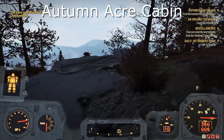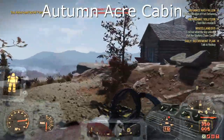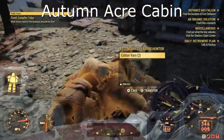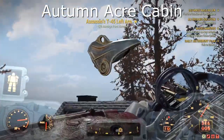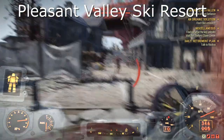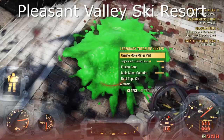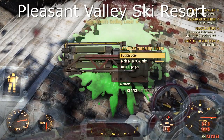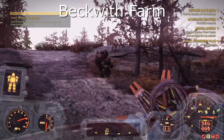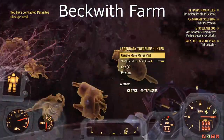Next we have the Autumn Acre Cabin — another small structure, fairly straightforward. Just keep server hopping until you manage to find him. Pleasant Valley Ski Resort — same as Sunny Top, very straightforward. You should hear him if you walk past the buildings — they might be inside, so just keep an ear out. Onto Beckwith Farm — very straightforward. I found him next to one of the buildings, but he could also be by the outhouse.